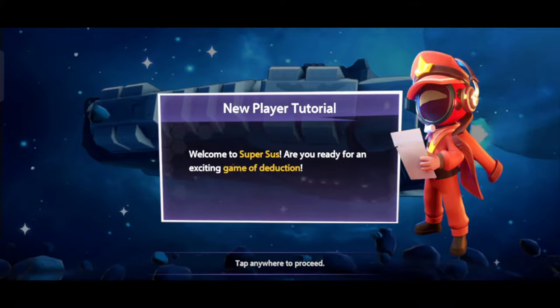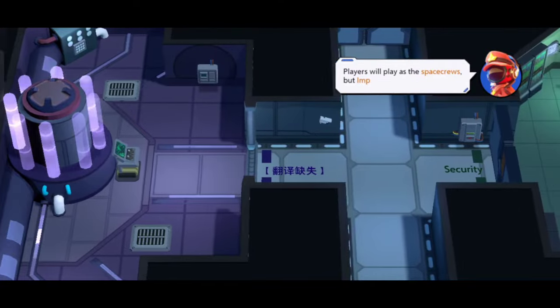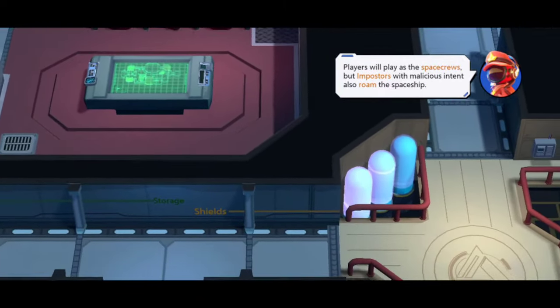Welcome to SuperSys. Are you ready for an exciting showdown of reasoning and deduction? Players take on the role of a space crew aboard a spaceship, but beware, there are also imposters with ill intent on board.